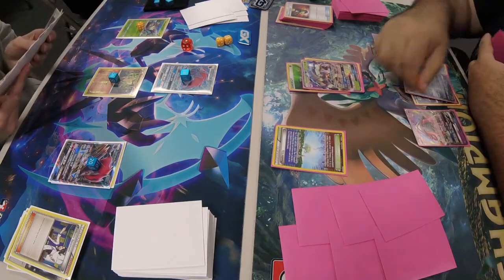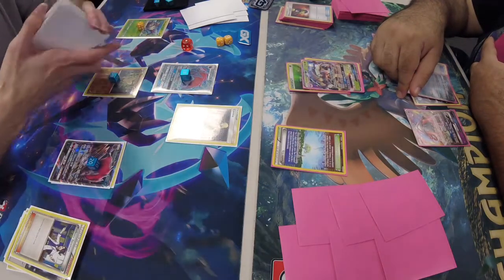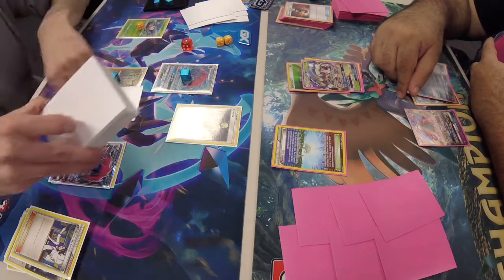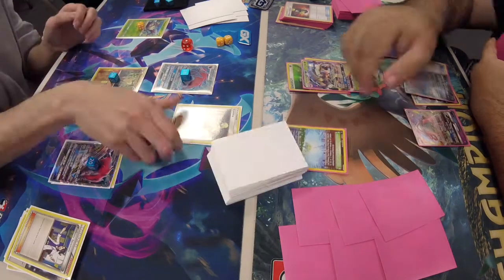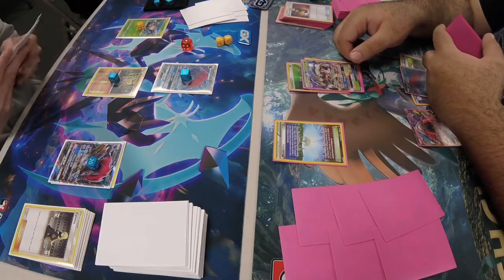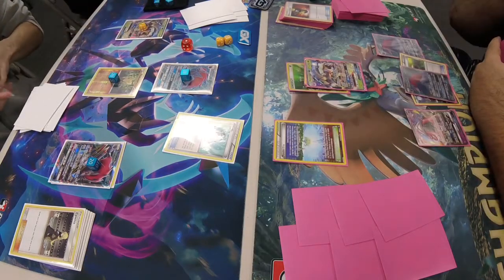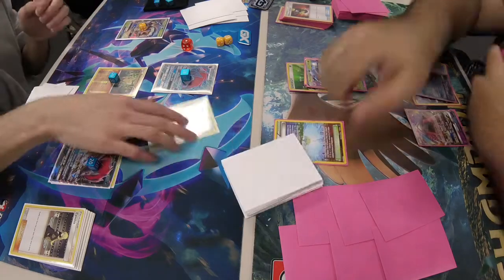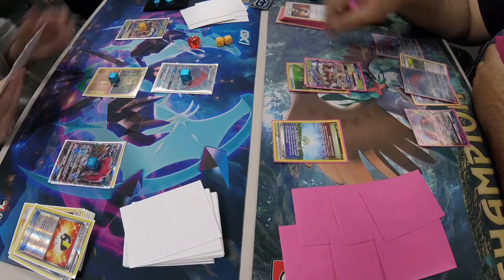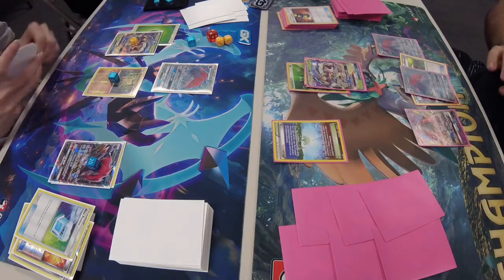Jackie trades, gets rid of a Sycamore from his hand, then plays Cynthia to shuffle and draw six cards. We see an Evil Soda going for a Galissapod. We see the second trade go through, then Grass Energy and Max Potion heal up the Zoroark, and Jackie passes the turn.